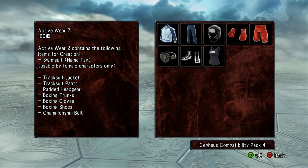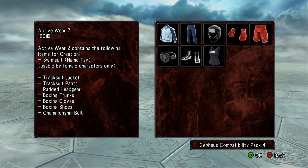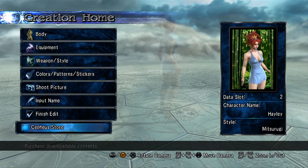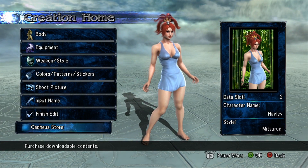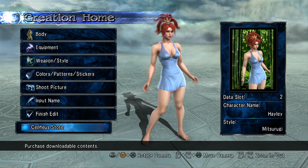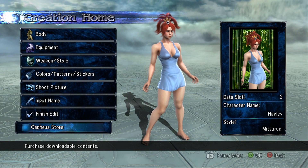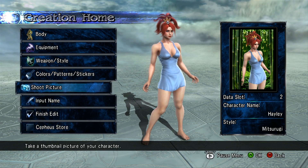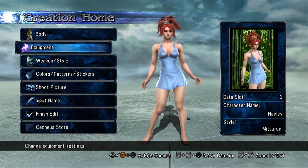And then for novelty, you get a swimsuit that is only usable by females. So let's go ahead and throw some of this stuff on Hayley. She is one of my created characters — custom characters I've made and played with in a couple of other videos on the channel. Let's run down some of the equipment you're going to be getting.